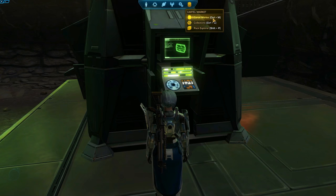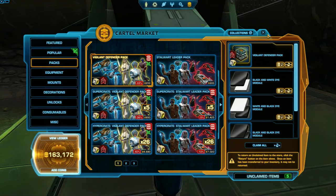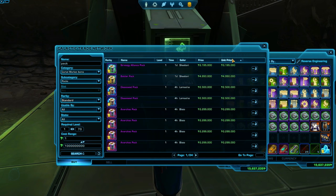If you have cartel coins and are really wanting an expensive piece of armor on the GTN, I recommend buying the cartel packs and selling them unopened on the GTN, so you don't have to worry about the RNG random chance of the cartel packs.